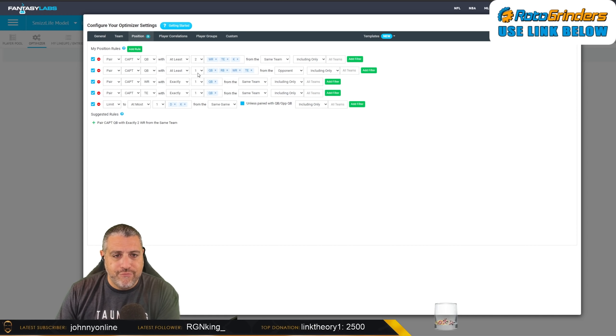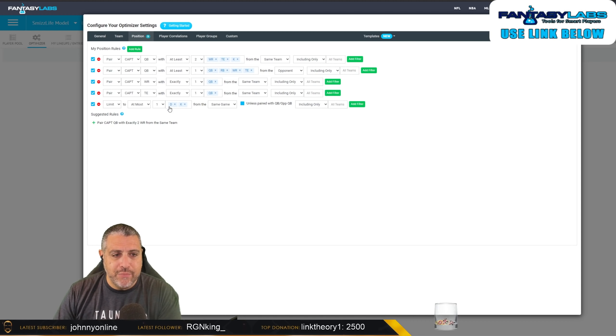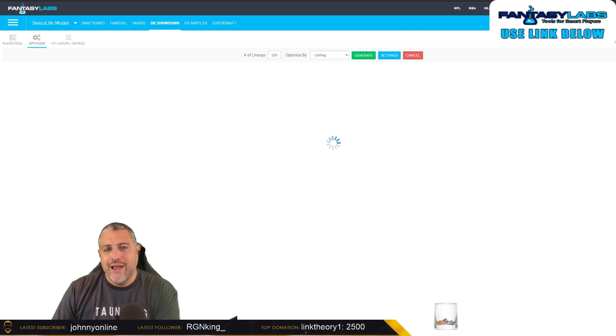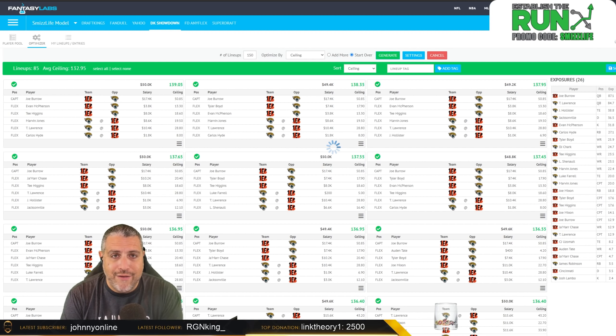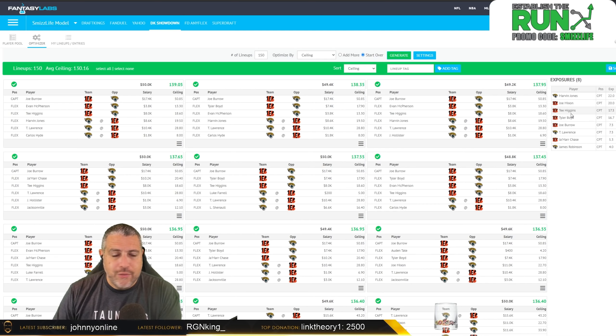Taking a look over at the lineup builder, we can build our position rules. Pair the captain quarterback with at least two wide receivers, tight ends, and kickers from the same team. Pair the captain quarterback with a running back, wide receiver, tight end, or quarterback from the opponent. Pair the captain wide receiver with one quarterback from their team; tight ends with the quarterback from their team. If you're going to play a tight end at captain, I don't think you're doing that this week with the low-volume tight ends on this slate. Limit to at most one defense. Apply these settings, build 150 lineups — I build by ceiling. I've already limited my captains. I pick about four, five, or six captains on every slate. I don't want lineups with everybody in the captain. I want to overweight on the guys I think have a chance to be the highest-scoring players. You have to be okay with not having the right captain — if a defense or kicker wins in the captain spot, that's not going to be a week I win a whole bunch.